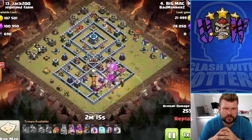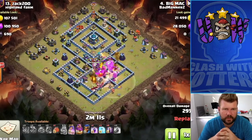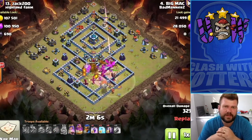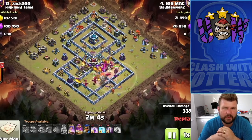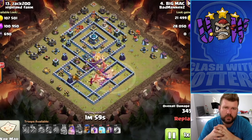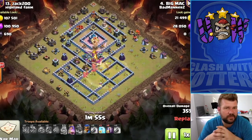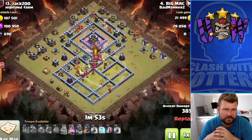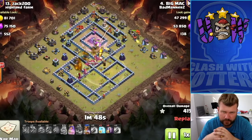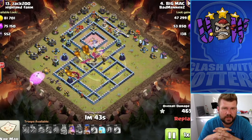A Clan Castle with Rage comes out - dragons are going to make mincemeat of that, no problem at all. Scatter shots are starting to lock on so the blimp goes down, and Mac tones the blimp perfectly, which means it's going to make it all the way through to the Town Hall. Got Yetis in there - could have easily had drag loon and it would have worked just as fine. The CC is dealt with, no big deal.